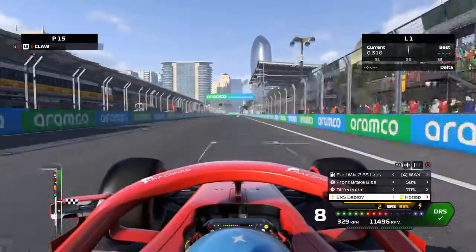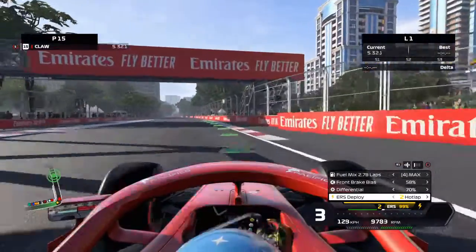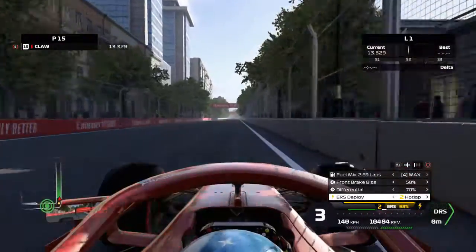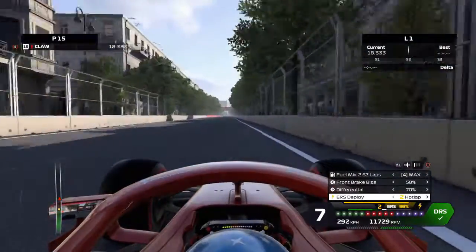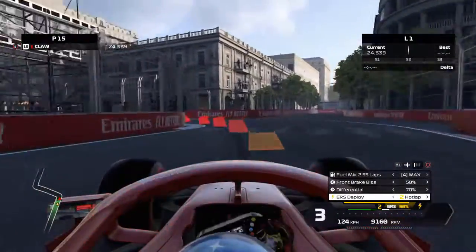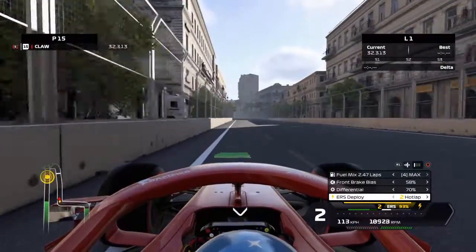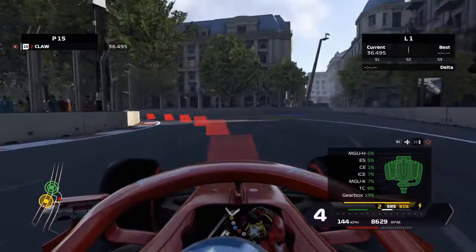Here we are on my first lap of qualifying for the Azerbaijan Grand Prix — a race track that suits our car a lot better than Monaco and all of the previous race tracks, because it has more straights. We lose less time in the corners because there's less of them. That long back straight — you probably spend about 15 seconds on there, so that's a huge portion of the lap just losing less time than we would in Monaco or in Barcelona.